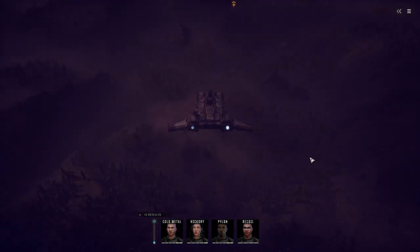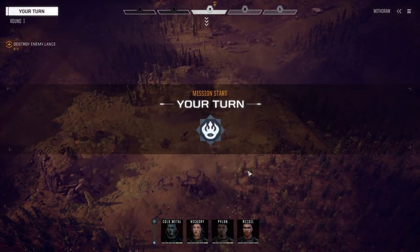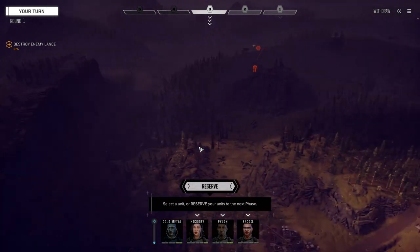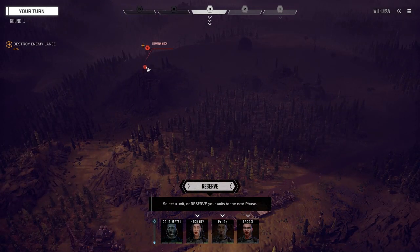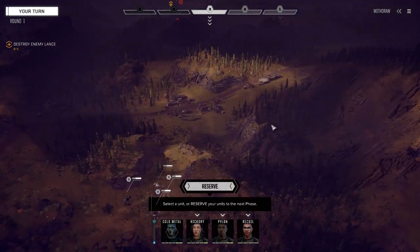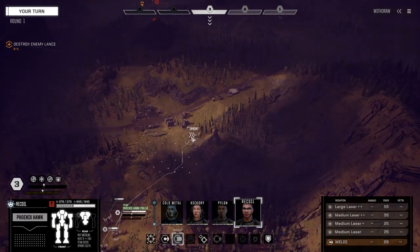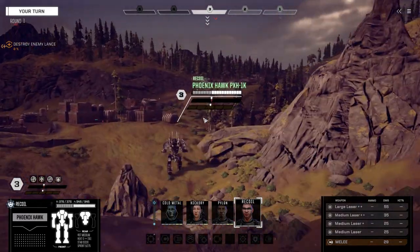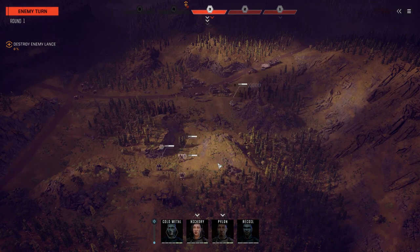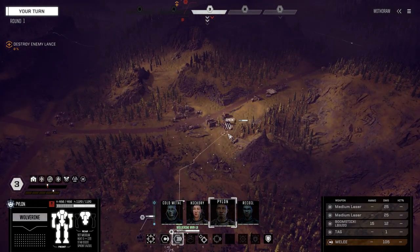Command interface initiated — here we go. I've got a feeling they're going to have reinforcements from this side, which is normally the case. We're going to do what we always do: move forward and head up to the right. Let's get Recoil up here. In the comments it was suggested I check Recoil's pilot quirks since he misses a lot — he might have something like Unlucky.